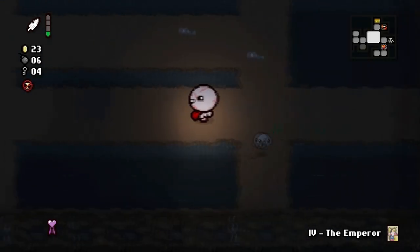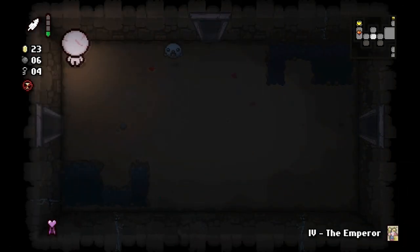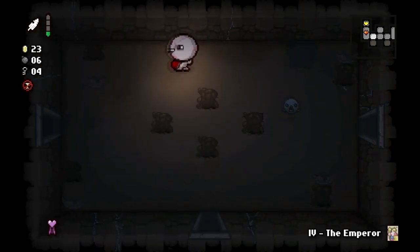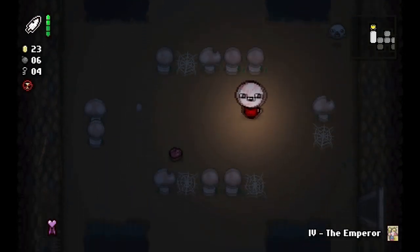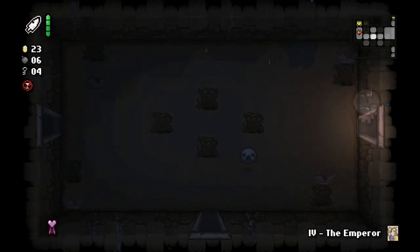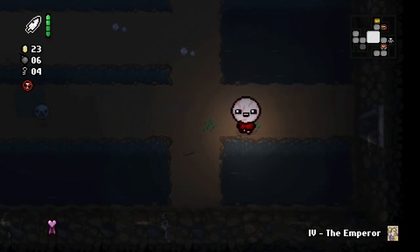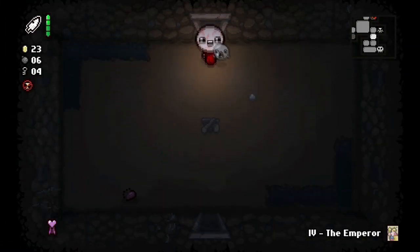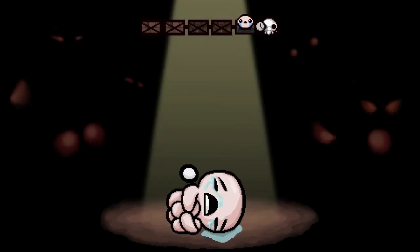I think we can use that item recharge thing. Crack the Sky has one green bar showing charge. If we use that battery it should recharge it - and yes, all the way full! So now we know for sure what that battery does. I think it's time to move on to the next floor. We're getting close - I'm doing better than I did last time. That's one curse of darkness of course it is.